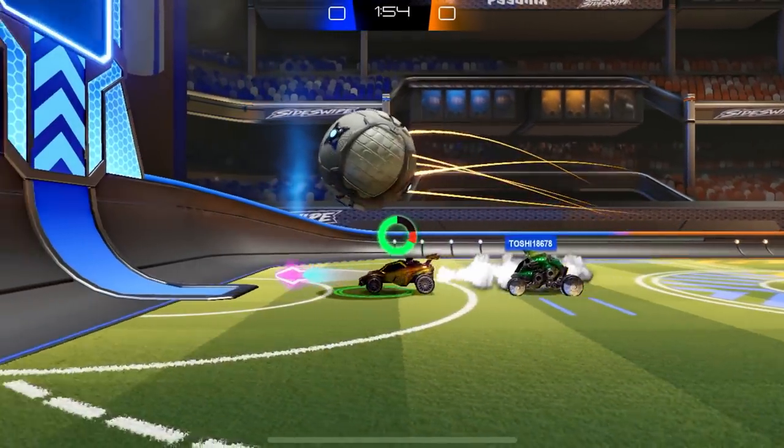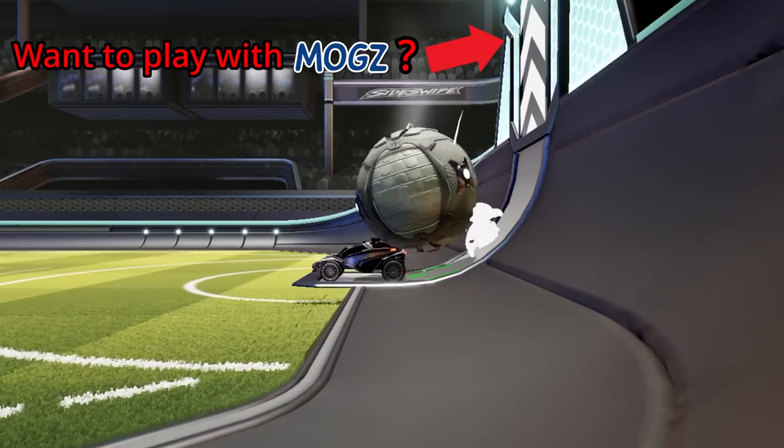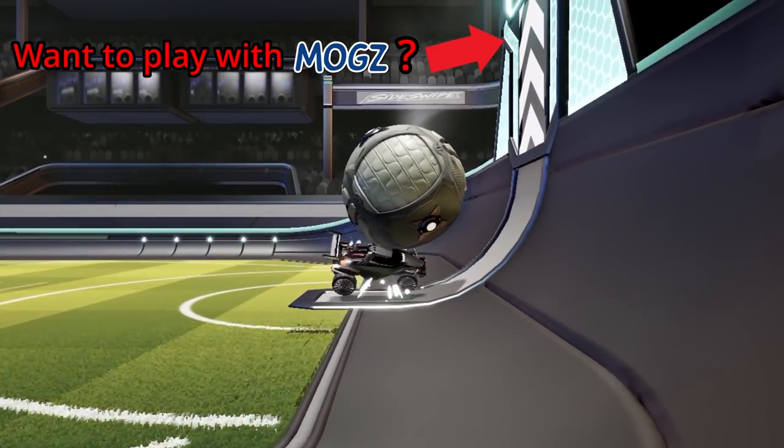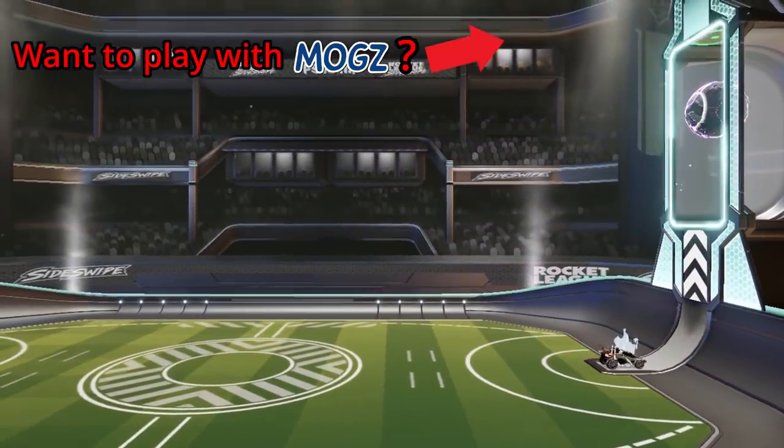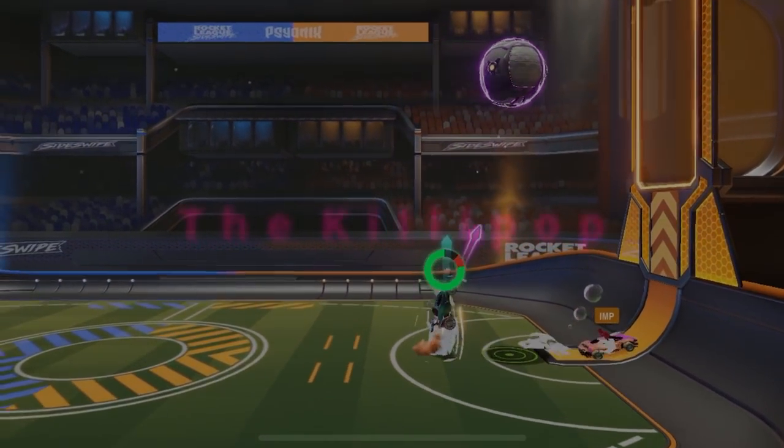The Purple Flick is a move you can use in a bunch of different situations. But one of my favorite situations is when the ball is underneath your opponent's goal — then you can use the Purple Flick to shoot it straight into their goal. However, you also use it to do the Killipop.